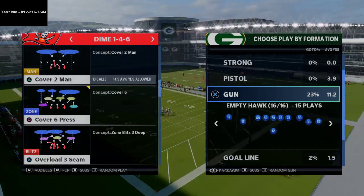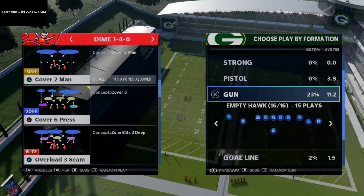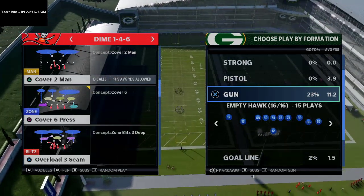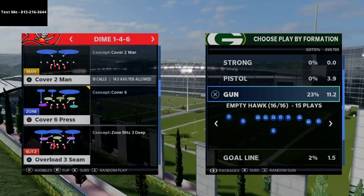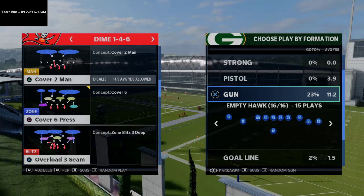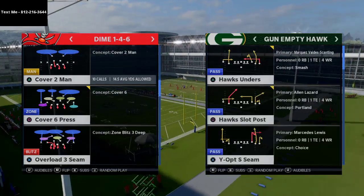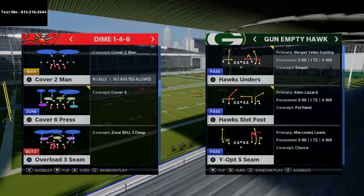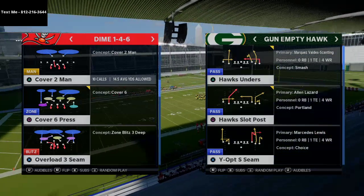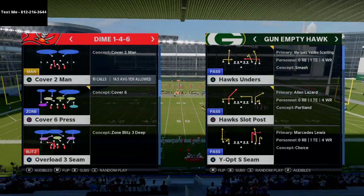Today in our text message membership we're going to be breaking down the New England Patriots Gun Y Off Trips Pats formation, which is a very very good formation. Go ahead and text in to get that video. But I also want to break down a similar formation and talk about this Shotgun Empty Hawk, and specifically a very special route that I've been talking about a lot on my channel because I think it's so powerful.